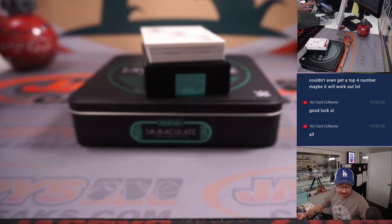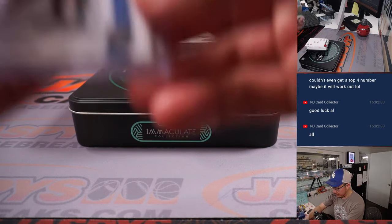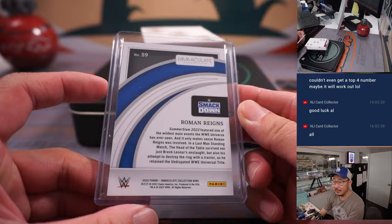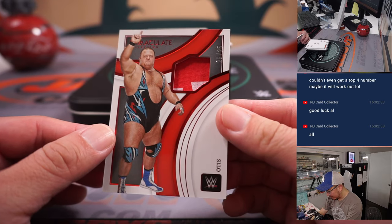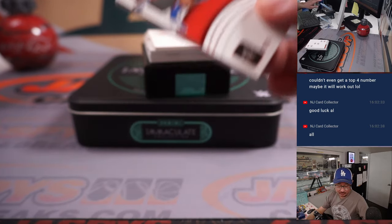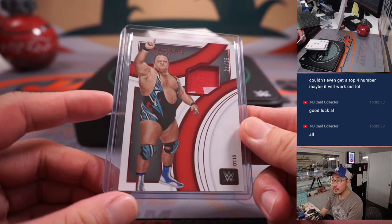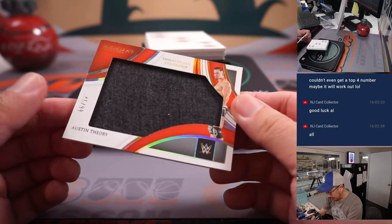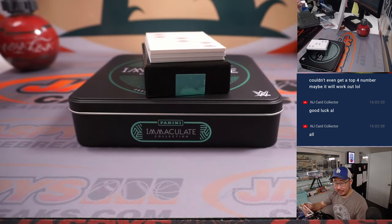First of all, we're going to start off — we'll slow play the hits a little bit. I know this guy — there's Roman Reigns, 13 out of 65. So if you're new to the number block style, we go by that digit right there, so that'll be for Nick and three. And we've got Otis, 25 out of 25 — that relic will go to number five, that's for Kevin. And we've got Austin Theory, 45 out of 99, Immaculate Standard Relic — also for Kevin, number five.